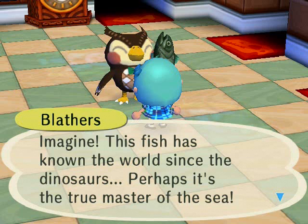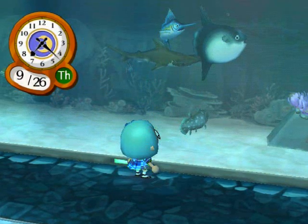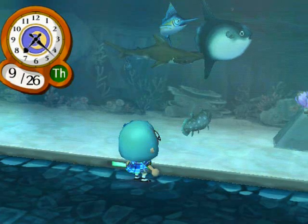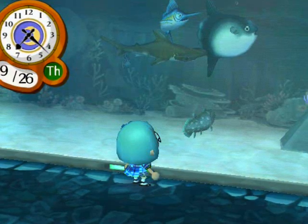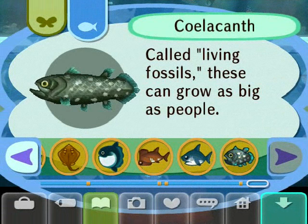When you take your coelacanth to the museum and give it to Blathers, he'll go on about how amazing it is — saying things like 'This fish has been known to the world since the dinosaurs — perhaps it's a true master of the sea.' In the fish exhibit, the coelacanth faces you when you look at it, positioned a little to the right of the halfway point through the tank. When you check your fish journal, the coelacanth is the last fish listed — after ray, ocean sunfish, hammerhead shark, and shark.